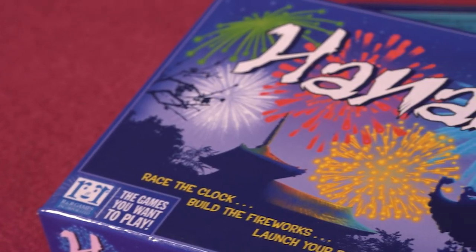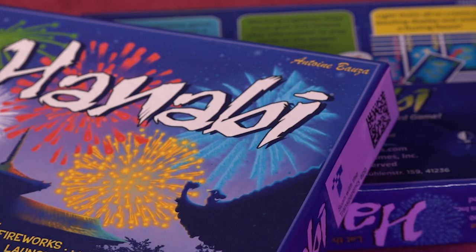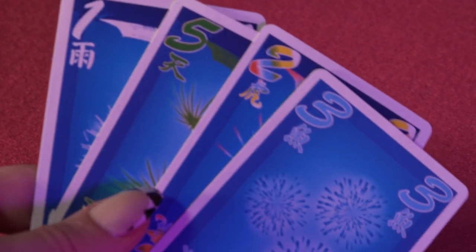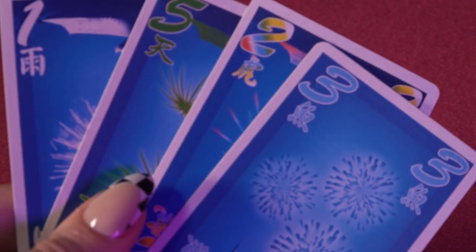If you're someone who likes fireworks, you've probably always wondered what it would be like to create your own dazzling display. Well, wonder no more as Hanabi is your chance to do just that. Players work together to play suited and numbered cards in the correct order to create the best display. It sounds simple enough but rather than selecting from your own hand, you have to hold the cards backwards.